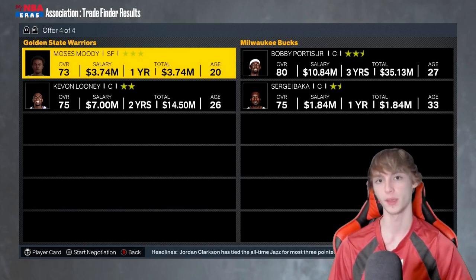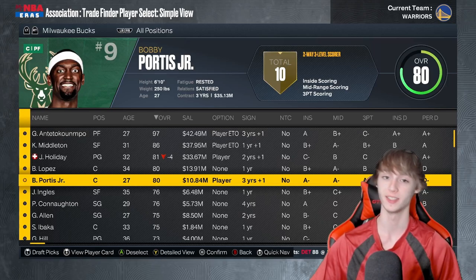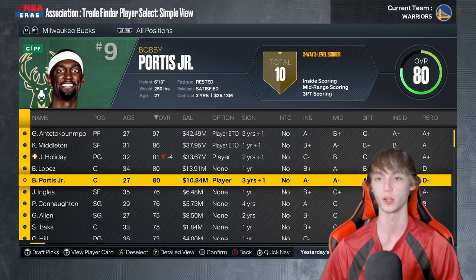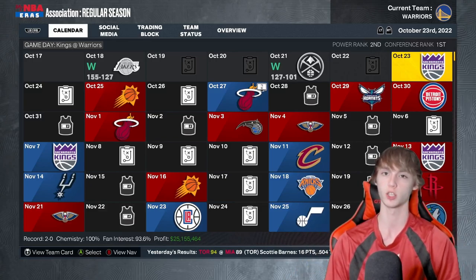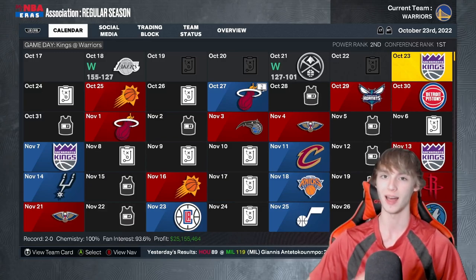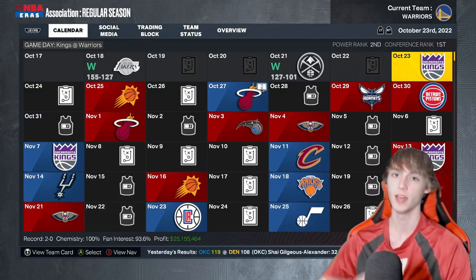So those are the guys I recommend in NBA 2K23 franchise mode — the easiest and best players to trade for. To recap: DeJounte Murray at point guard, Benedict Matherin at shooting guard, Sadiq Bey and Franz Wagner at small forward, Julius Randle and Kelton Johnson at power forward, and Brook Lopez and Bobby Portis from the Milwaukee Bucks at center. There are a lot of very good options here at really any position. Let me know your favorite and easiest players to trade for down in the comments — I'm sure there are other great options out there early in NBA 2K23. If you're new, subscribe — we're super close to 17,000 subscribers. Check out the recommended video up here too.